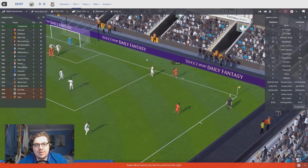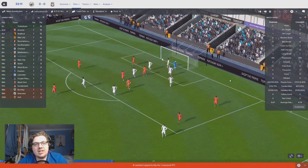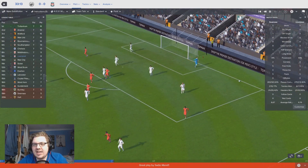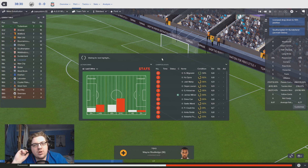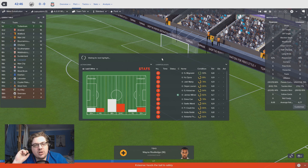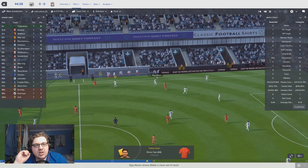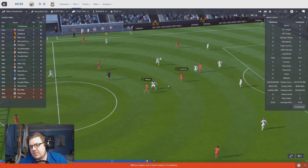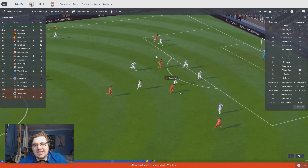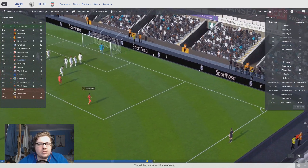Mane down the right-hand side, whips it towards the back post. Keita gets up - and over the bar. That's three clear-cut chances in the first half an hour. We've not been creating many this season but so far, so good. Firmino - maybe we could play him more attacking, though it would limit how much Coutinho gets forward. Shan heads down to Milner, who gives it to Coutinho. He's running at goal - shot from Coutinho, saved well, out for a corner. Our corners are dreadful.